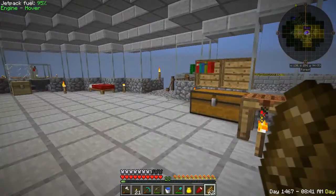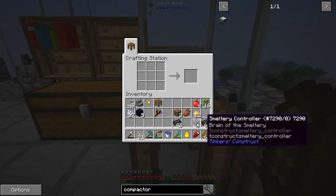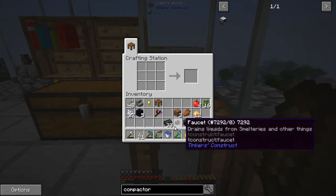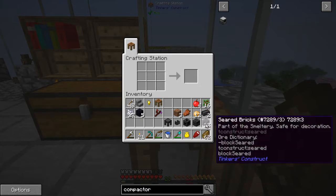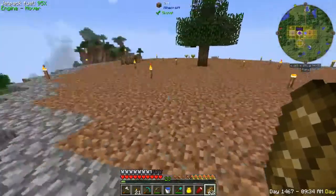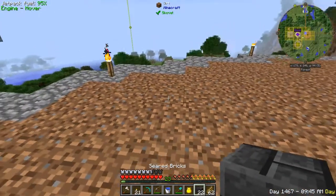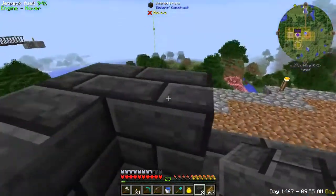Okay, so we got ourselves some seared bricks. Let's go ahead and make the basics here. We're going to need a controller, a drain, a faucet, and a casting table for sure. We're also going to need some blocks — probably need all of these as blocks. That's 22 blocks, which should be enough to get a single-high smeltery. We're going to go ahead and put it out here at the Botania base for now — it's not going to be a permanent fixture out here. Let's put our first few blocks down.